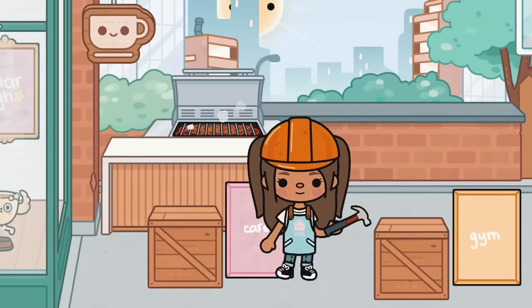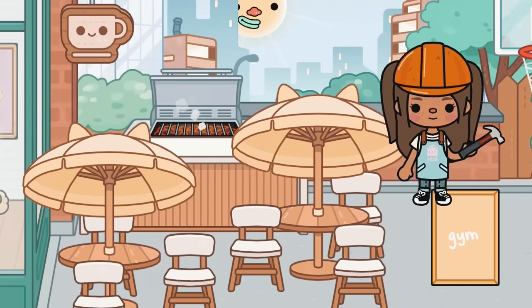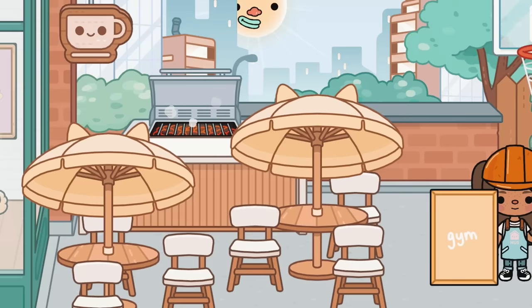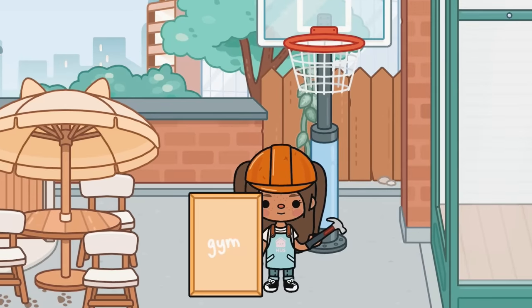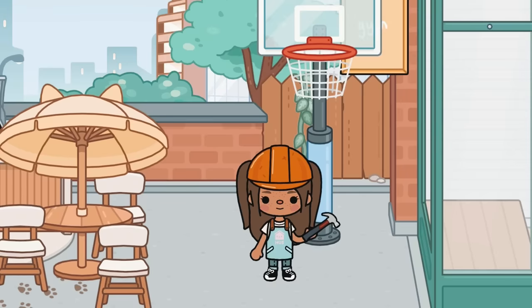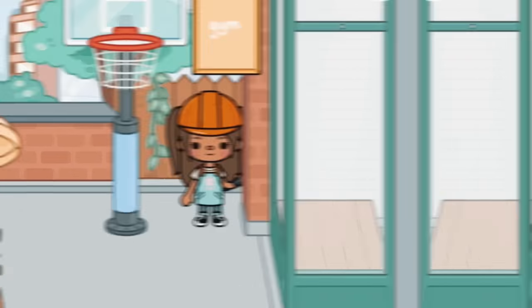Moving on to the cafeteria - we have the grill and all the little chairs and tables done. It looks a bit odd without rugs underneath, but that's going to be the outdoor area and I'm not adding any furniture because it's a new school. Now for the gym - it's right by the cafeteria so it's quite small, but I'll put a gym sign here on the hook and that looks like a gym to me.